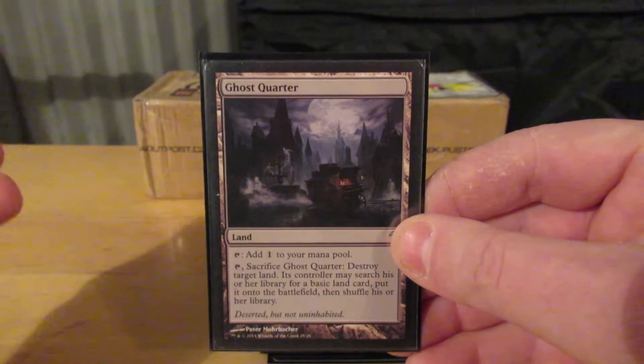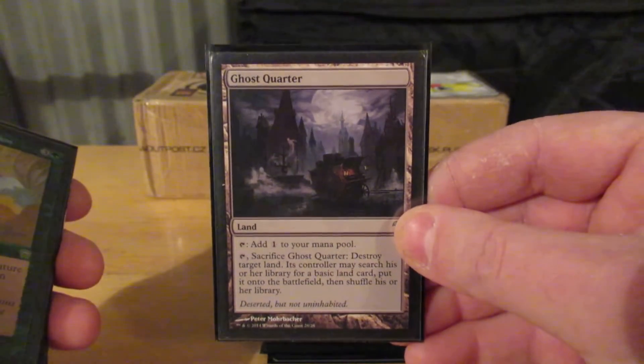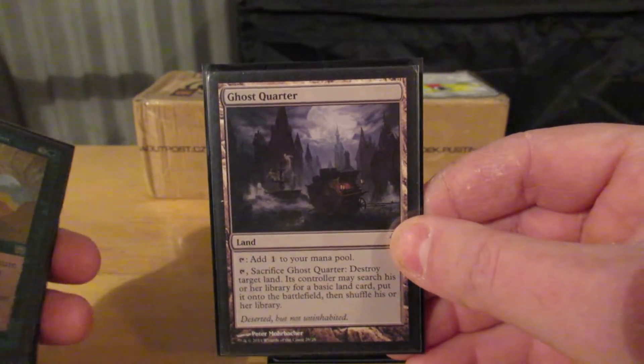Ghost Quarter — just in case I need to get rid of an opposing Gaia's Cradle. Maze of Ith — and something nasty. Of course, if they have a Maze of Ith and I have Kira out, it's not going to matter.